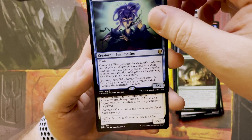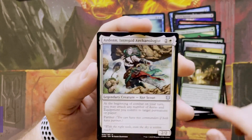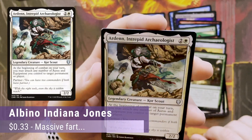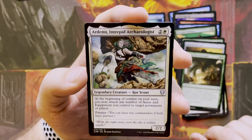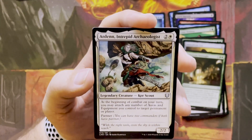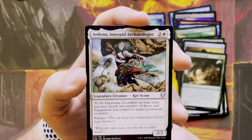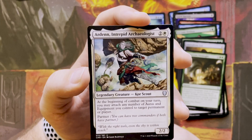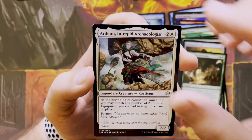First Legendary of this pack: Arden, Intrepid Archeologist. Two and a white, Legendary Creature, Core Scout. At the beginning of combat on your turn, you attach any number of auras and equipment you control to target permanent or player.